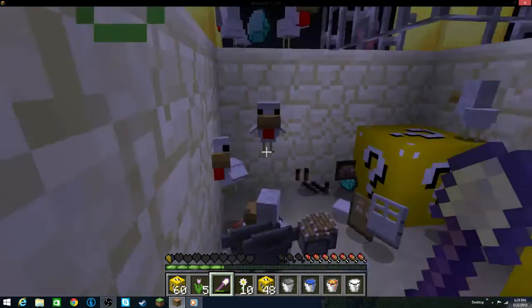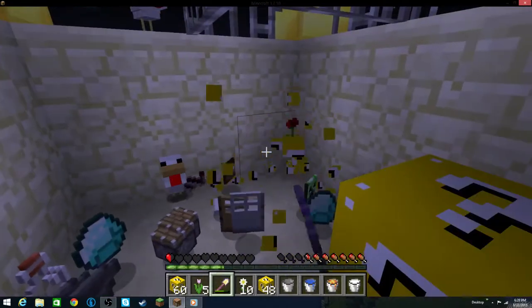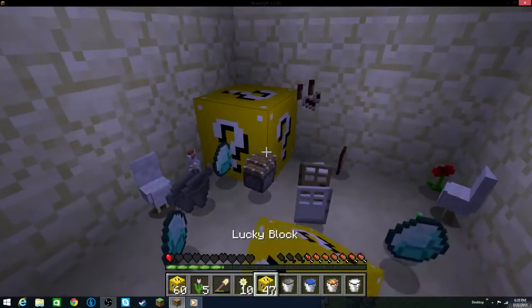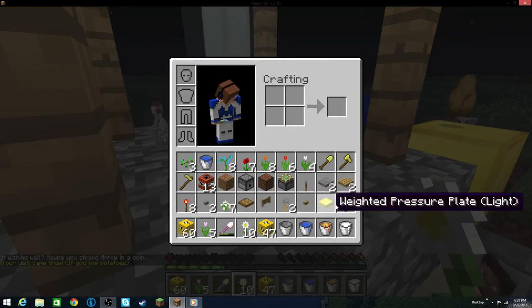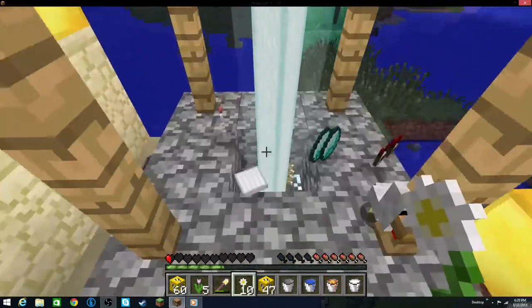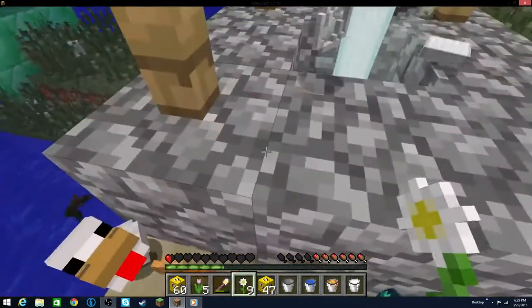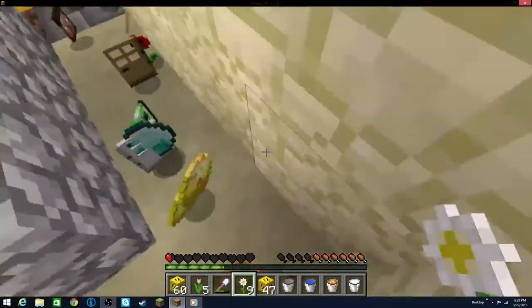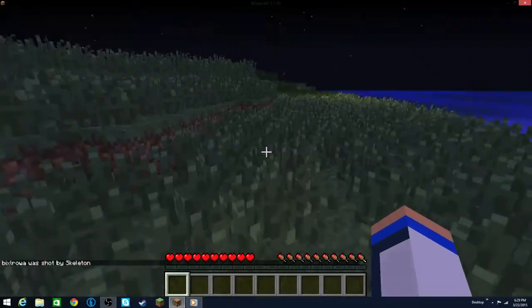That was some eggs. Apparently diamonds come with the eggs when they fall down — that's cool. And then another Romantic Rose. And another Romantic Rose — what are the chances? So I'm probably gonna die in a second here when that skeleton manages to shoot me. The Wishing Well already got set off because of all the items around here. It said in the chat: 'Your wish came true if you like potatoes.' So it must have dropped potatoes around here. Yep, you got me, skeleton.